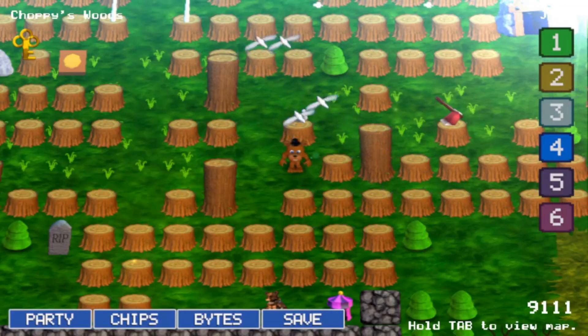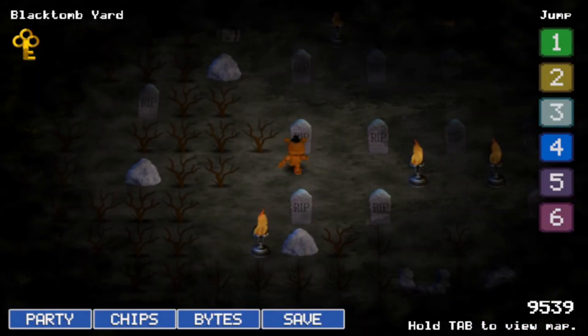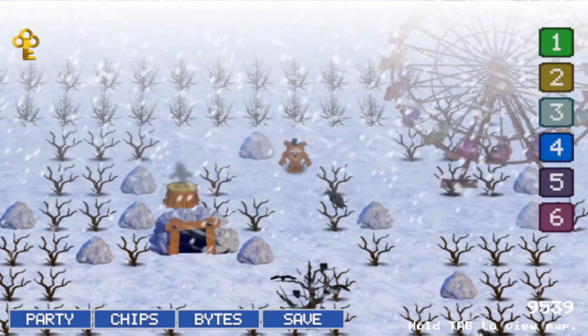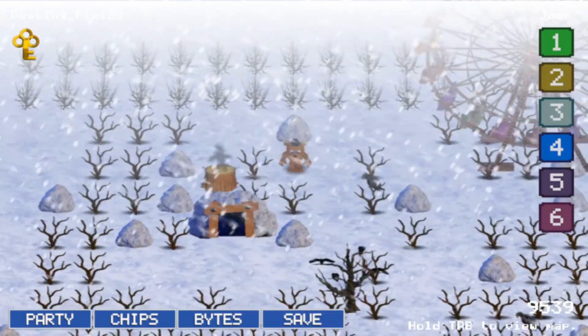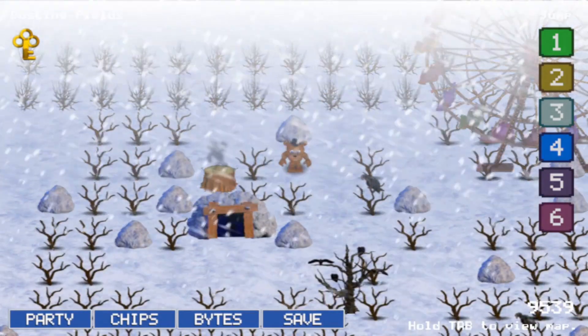In standard gameplay there are exactly three entry points to Glitch Mode. One is a bird on a stump in Choppy's Woods, one is a gravestone in Black Tomb Yard, and one is a rock in Dusting Fields. All you have to do to enter is stand below the object and hold W to run into it for a few seconds. You can exit by going back over the same object again.